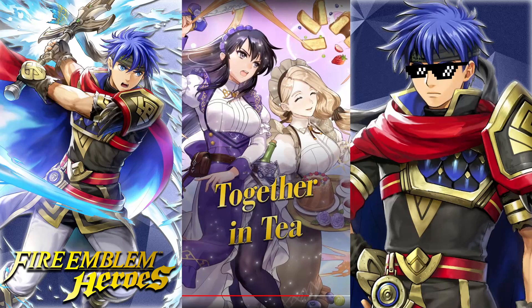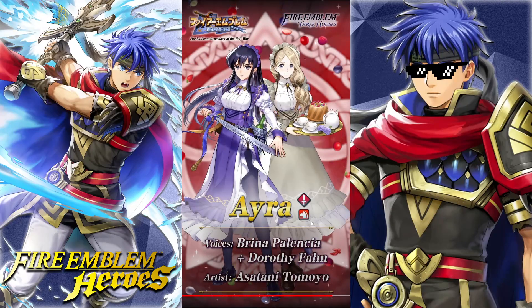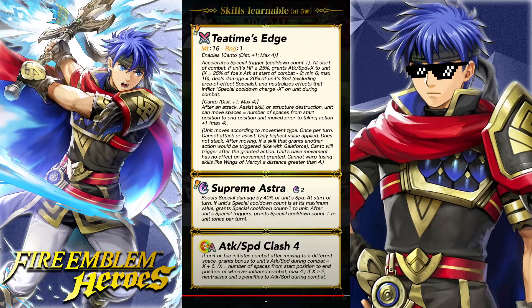Moment of truth — everyone's been talking about this Ira, who is a Sword Cavalry type. T-Time Edge: 16 Might, 1 Range, enables Canto Distant plus 1 with a max of 4. Minus 1 special trigger. At the start of combat, if unit's HP is over 25%, grants attack and speed up X to unit, where X is 25% of the foe's attack at the start of combat minus 2, with a minimum of 6 and a max of 16. Also deals damage equal to 20% of unit's speed, excluding when using AoE specials, and neutralizes effects that inflict guard on unit during combat.